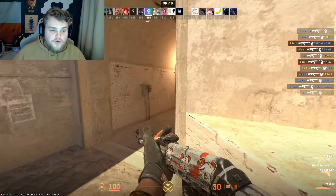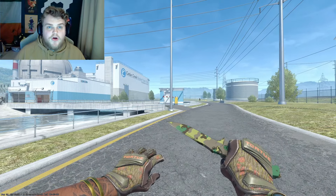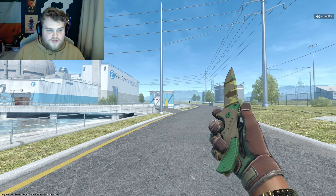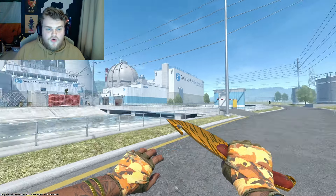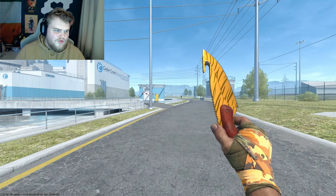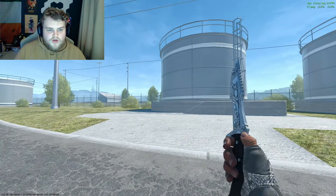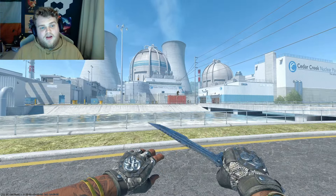I have three combinations for the $250 knife and glove budget. Combination one: Special Gloves Buckshot in Minimal Wear paired with a Nomad Knife Boreal Forest in Minimal Wear — there might be a $5 variance, but I tried to get them all around the $250 mark. Combination two: Hand Wraps Badlands paired with a Gut Knife Tiger Tooth in Factory New — playing on an orangey-brown theme. Combo three is the more neutral option: Broken Fang Gloves Unhinged in Field Tested, paired with a Huntsman Knife Damascus Steel in Factory New.